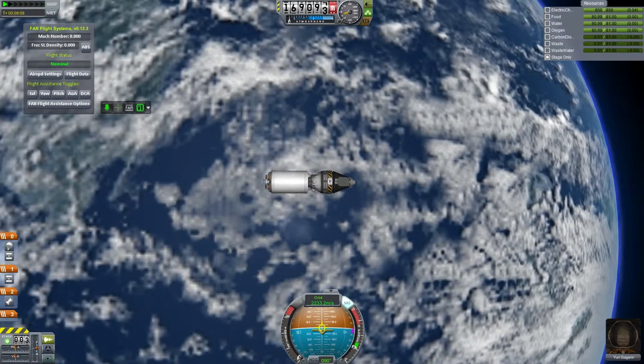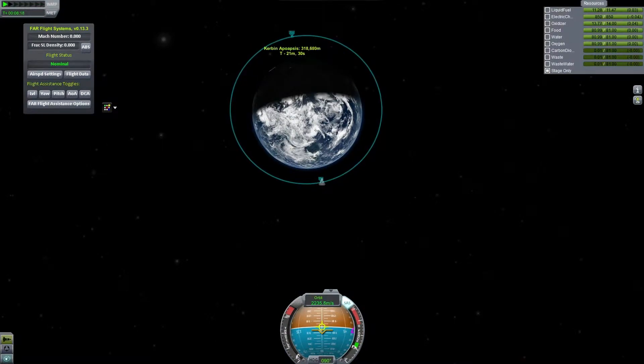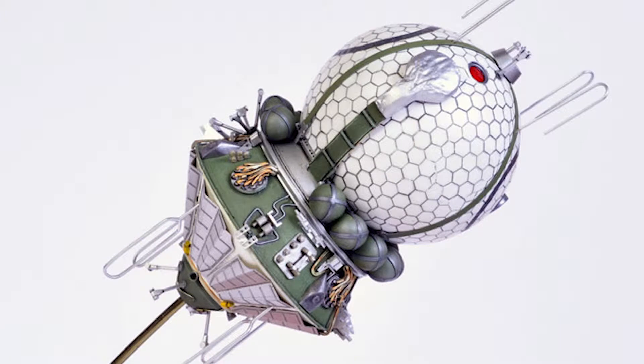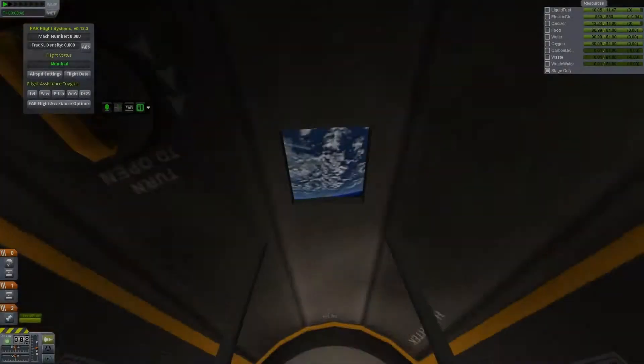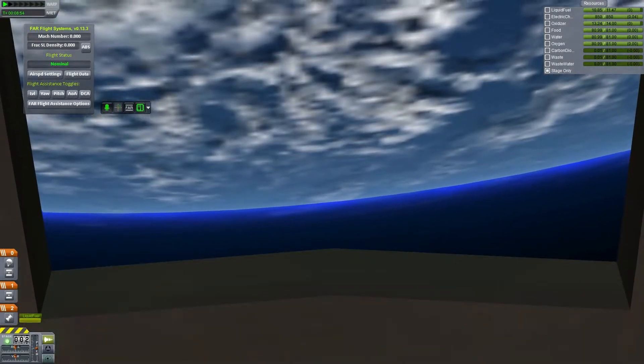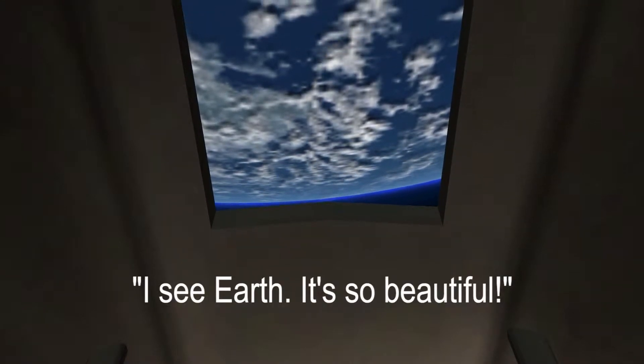So we've run out of fuel and didn't quite reach the apoapsis we needed, so I used the retro boosters to push out there. You might notice that the original Vostok had a round capsule, but mine looks more like the Mercury capsule — that's again because of limited parts. I find it kind of funny, considering that the Mercury capsule was American, and the Americans were competing against the Soviets.